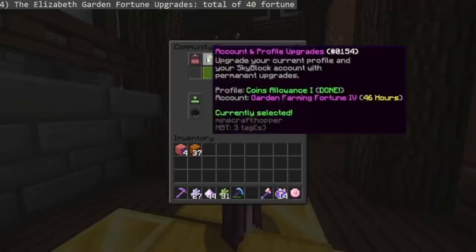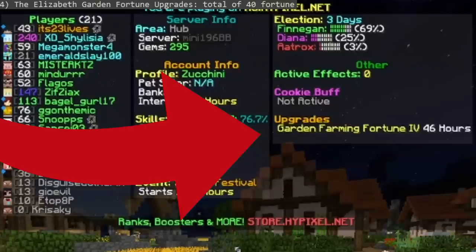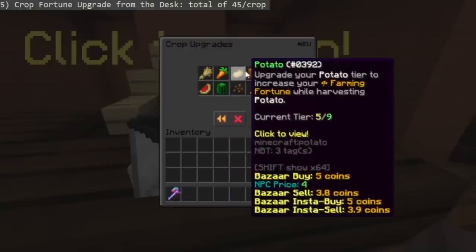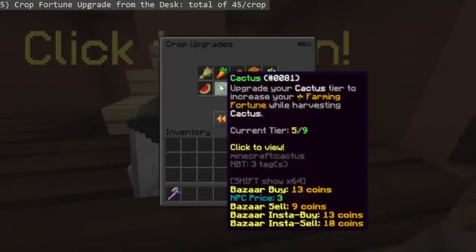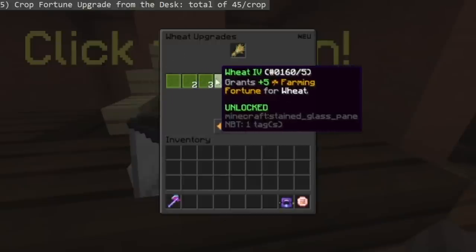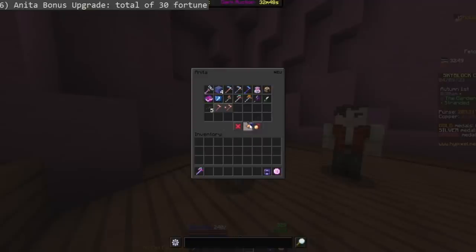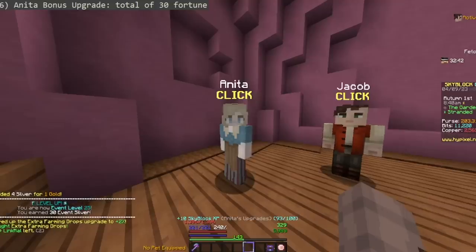Fourth, the Elizabeth garden fortune upgrades grant you a total of 40 fortune. You'll have to wait out for the upgrades to finish, but you can do other stuff and check on the upgrade progress in the tab list. Fifth, the crop fortune upgrade from the desk in the garden grants you a total of 45 fortune per crop — a lot of copper is needed, but get them as high as possible. Sixth, the Anita bonus upgrade costs Jacob's tickets and a lot of gold medals, giving you a total of 30 fortune.